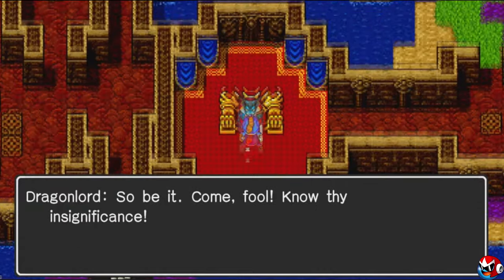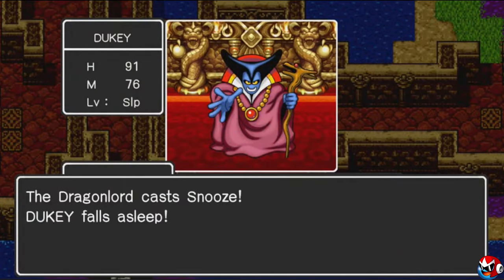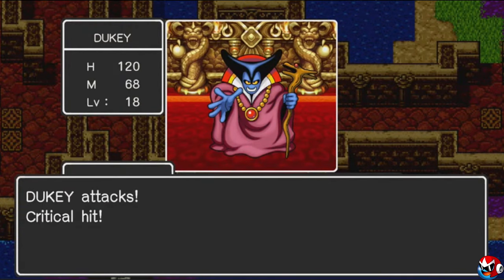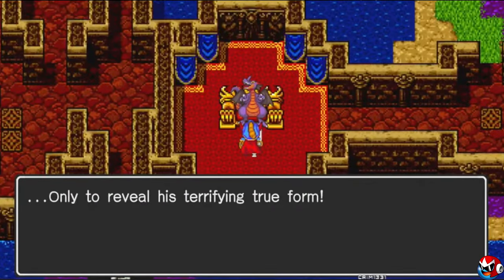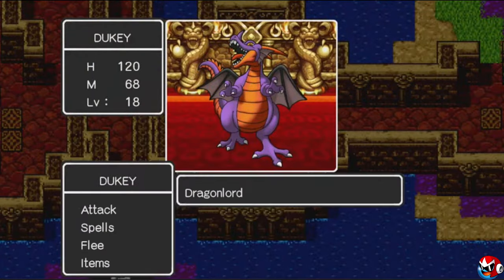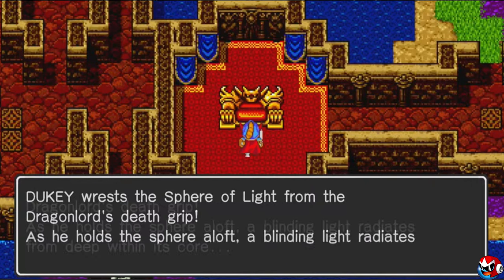In the original NES version, joining him would get you a game over screen, and it actually leads to the events of Dragon Quest Builders. In the mobile and Switch version, you wake up as if it was some sort of bad dream. Choose to do battle with him and you'll begin the final boss fight. The Dragon Lord is fairly tough and can hit you with Snooze, which can put you to sleep and allow him to tee off on you with free shots. Once you defeat him, the JRPG trope of transforming boss fights begins here — he'll transform from a powerful Dragovian-looking wizard into a giant purple fire-breathing dragon.